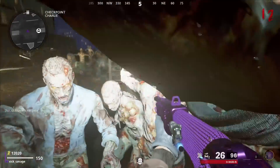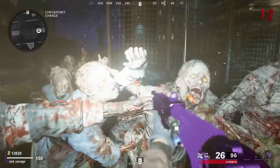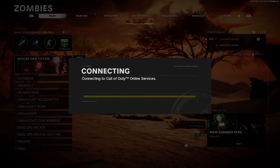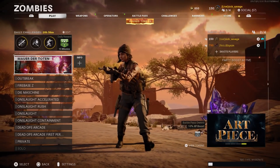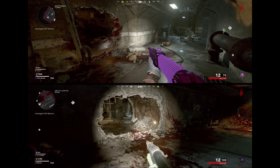Now doing this method, you guys do need a second controller, but it is a solo true god mode glitch. So once you guys are in zombies, you guys want to go ahead and simply add your second account into the lobby. I'm going to go ahead and add my second account right here, and once I have my second account in my lobby, I'm going to go to private match and go to Mara de Toten.